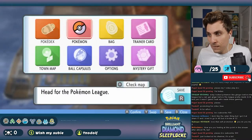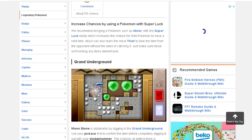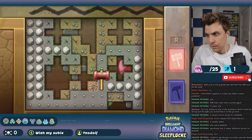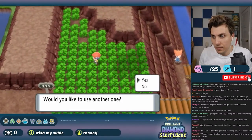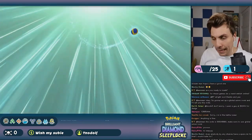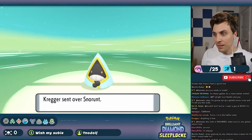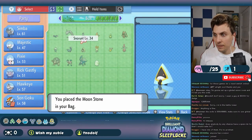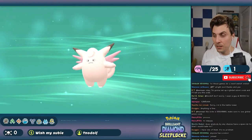Next up I needed a Moon Stone to evolve Clefairy into Clefable. In BDSP the only ways to get a Moon Stone are digging in the Underground or finding a wild Clefairy holding one — roughly a 5% chance. We mined in the Underground with no luck and searched for wild Clefairy holding one, also with no luck. I thought the whole Clefable strategy was dead in the water until someone in chat offered to trade us a spare Moon Stone — the hero of the Sleep Lock. So after evolving both Roserade and Clefable, our Elite Four prep was coming together and we needed to decide on grinding levels.